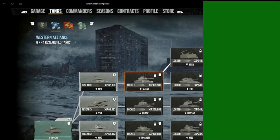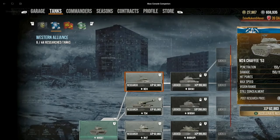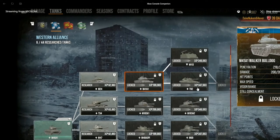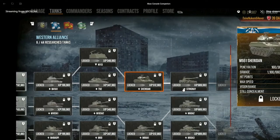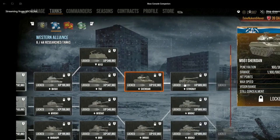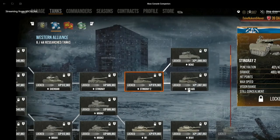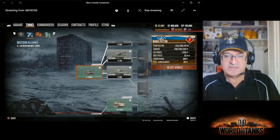This line of tanks is going to be nasty — 200,000, 760,000, 63,000, 200,000, 350,000 — oh man. The Sheridan is half a million experience, Stingray 689,000. These are just monster numbers in general. You got to have a lot of dedication or a screw loose to go after these guys — just to get this M8 AGS at a million, or Bradley at another million.